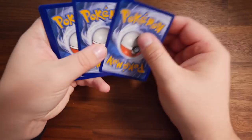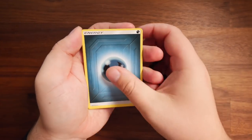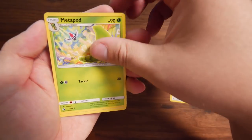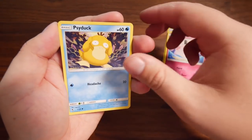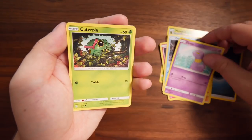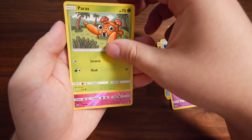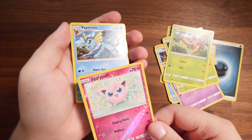Last Mewtwo pack. We've got Dark Energy, Sabrina's Suggestion, Metapod, Pokemon Center Lady, Clefairy, Psyduck, Ekans, Caterpie, Paras, a Reverse Holo Jigglypuff, and a Holo Vaporeon at the back. I've got a love-hate relationship with Mewtwo.